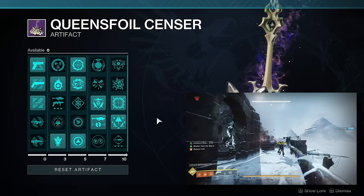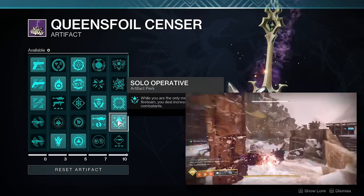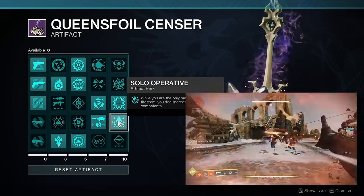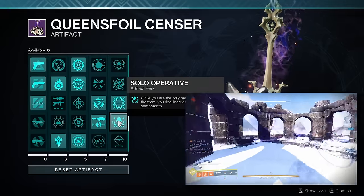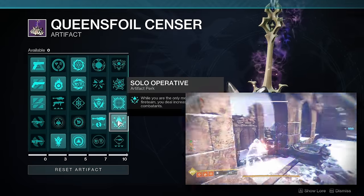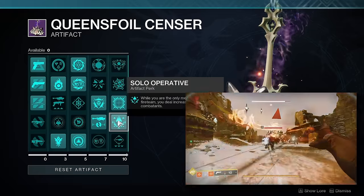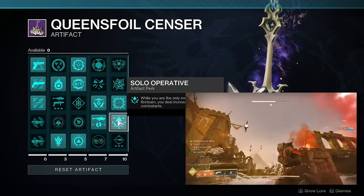Moving onto the Seasonal Artifact and my recommendations for required mods — the first is Solo Operative, which I think is required on any solo build this season. It provides a 15% damage boost from all sources when playing solo, including gun damage, ability damage, and super damage. If you're looking to use this build in a solo GM or solo dungeon run, Solo Operative is mandatory.